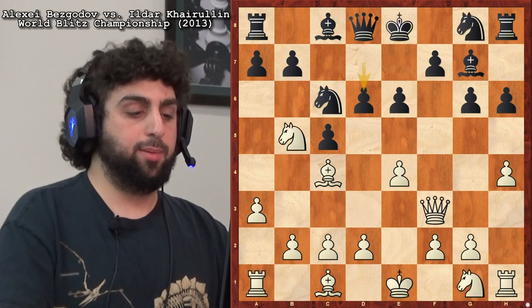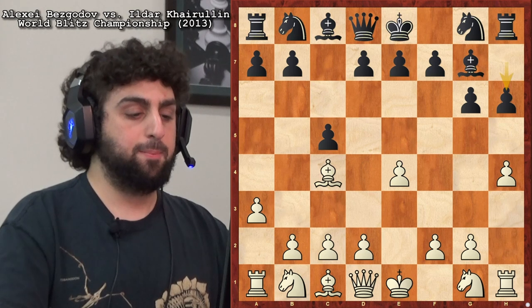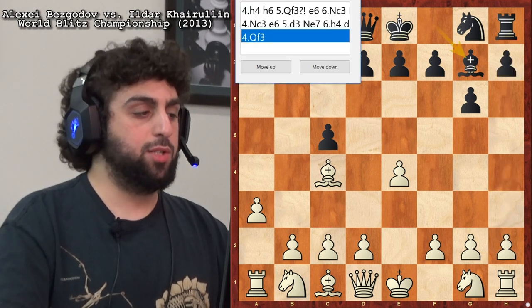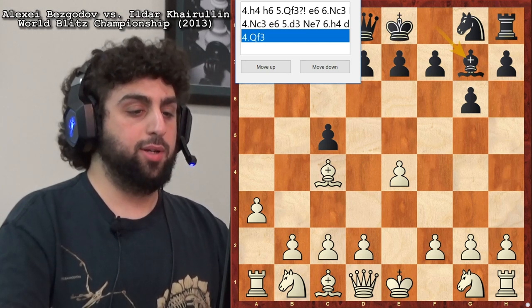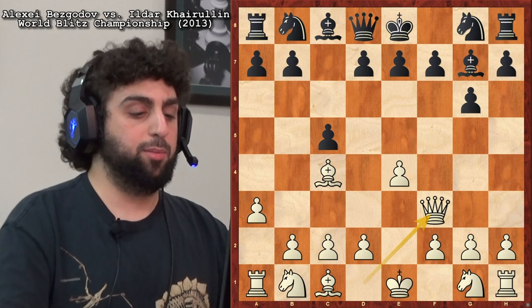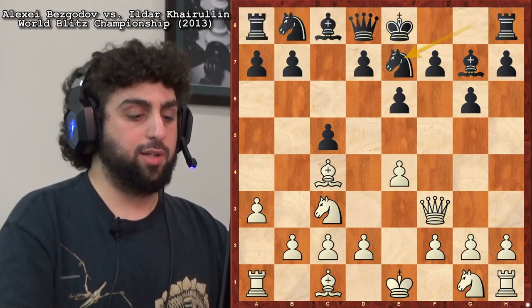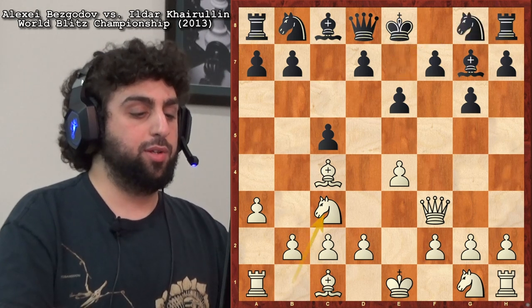Pretty interesting stuff there. I'm usually against playing Queen f3 here personally. Okay, so we looked at h4 and Knight c3 — we finished all those sidelines. So in this game against Harulin, he did play Queen f3 immediately. Again, not my absolute favorite move. E6 stopped mate — pretty smart. And Knight c3 and Knight e7. Yeah, this could still transpose to the above notes, perhaps.